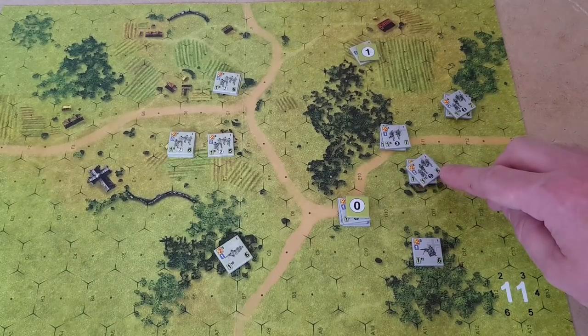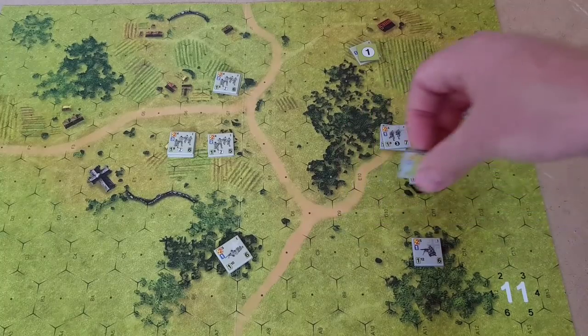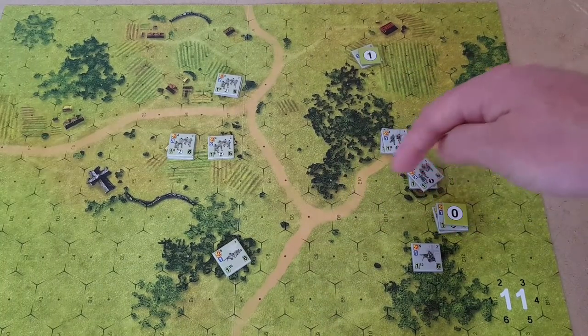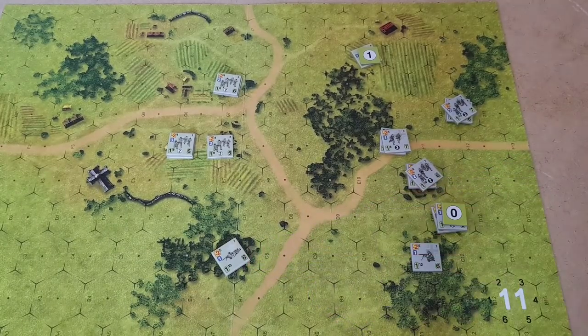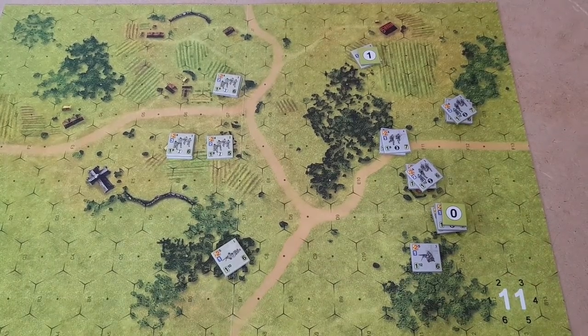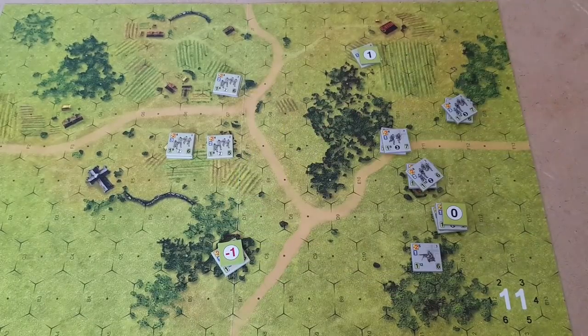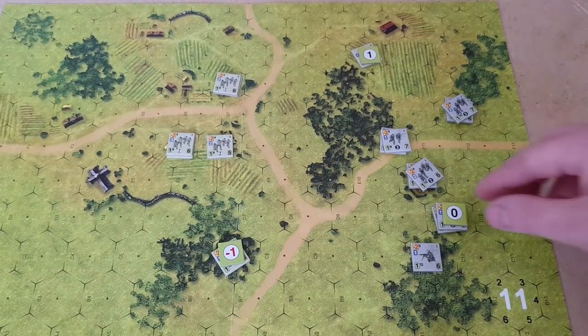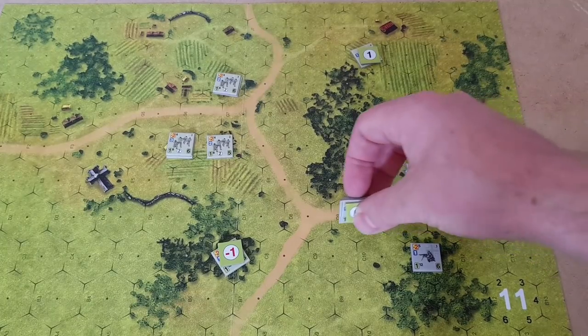This unit in here is going to stay in the building. Before we do that, this unit is going to fire on the machine gun — five hexes away, so it's a minus one, brings it to a zero, but it's minus one because he's got a bit of concealment in the woods. So it's a minus one marker on the machine gun. Then this unit will move and they take their suppression marker with them — one, two.